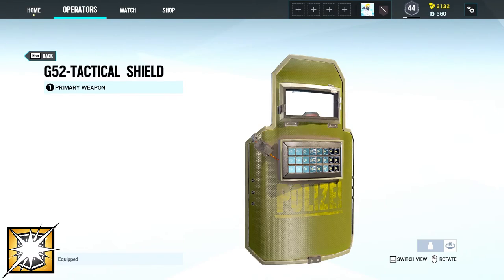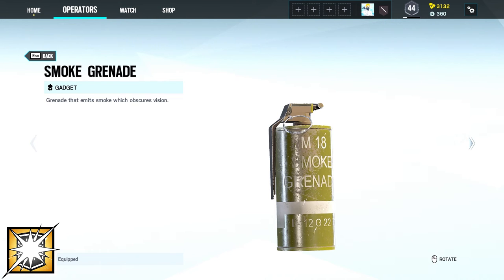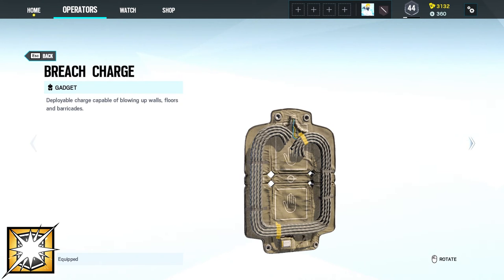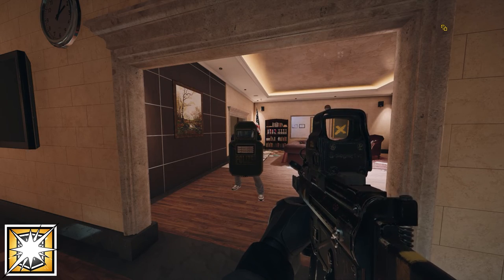As Blitz your primary weapon is the G-52 tactical shield and your secondary the P-12. His gadgets are either two smoke grenades or three breach charges. And when using his device Flash Shield, it triggers the flash attached to his ballistic shield to temporarily blind enemies.